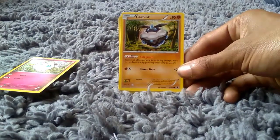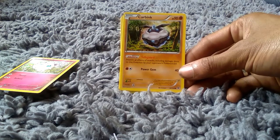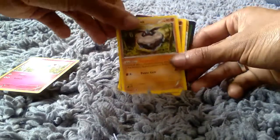We then got a Carbink. It's a rock type Pokemon in its basic form with an ability of Safeguard and an attack of Power Gem which does 40. It's a dual type Pokemon.